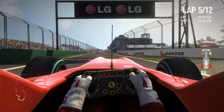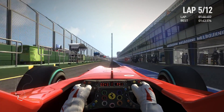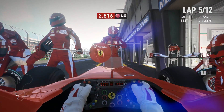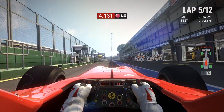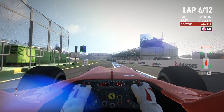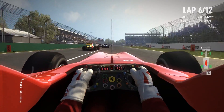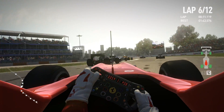Slow for the line, slow for the line — and limiter on. Brake, brake for the pit box. Let's see where we come out. Don't forget to turn the limiter off. Racing speed — watch out for those cold tires. We're out in P8.